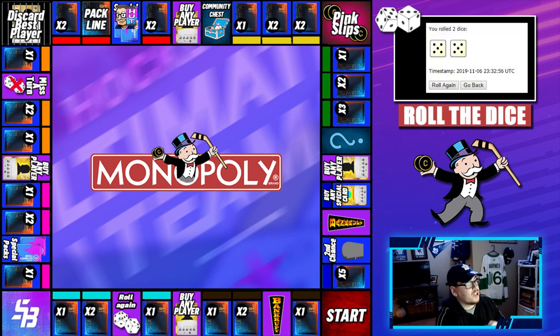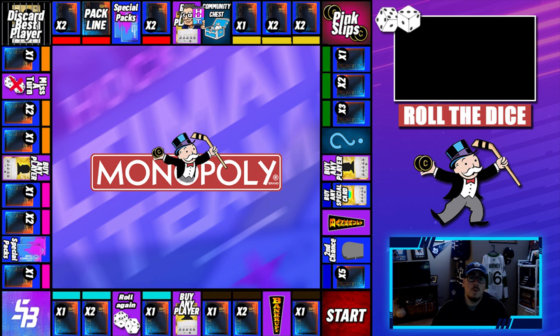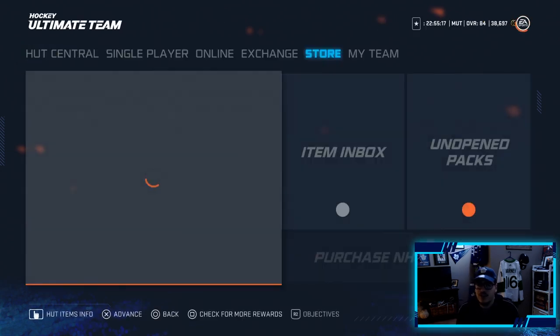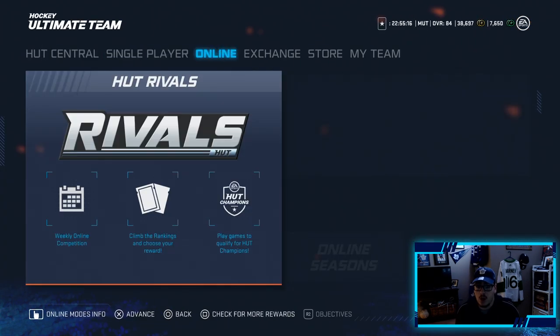Roll number two - we get an 8. Alright guys, so 8 is open up one premium pack. So we have three packs to open - two big boys and one premium. But before we do that, we've got some very good content that just got released.